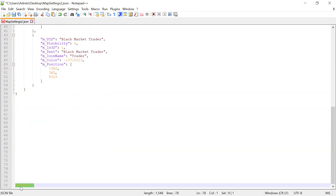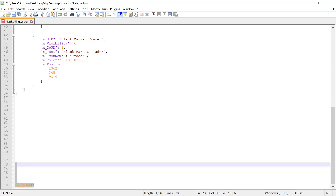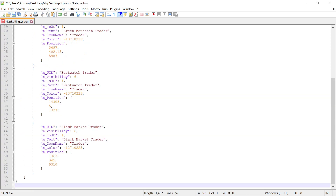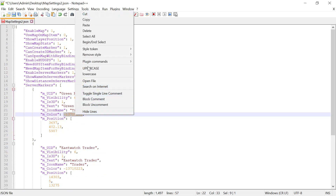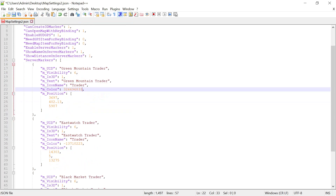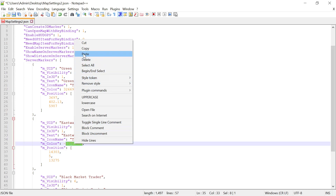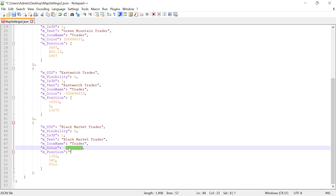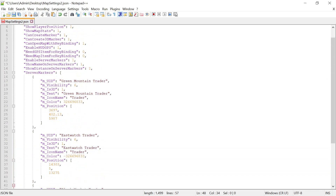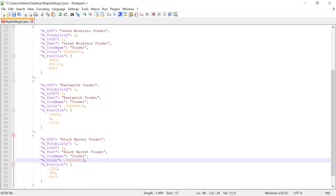That color reference we just took, we copy that again. Go back up to the color field and paste that in there. Repeat that for each of them - that will give each of your traders the same custom color that you want them to have.